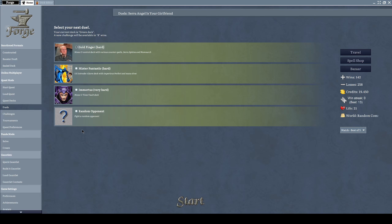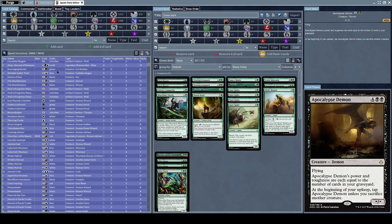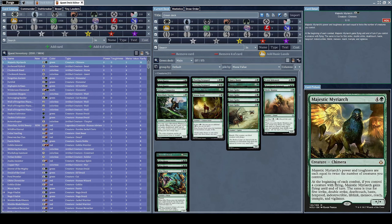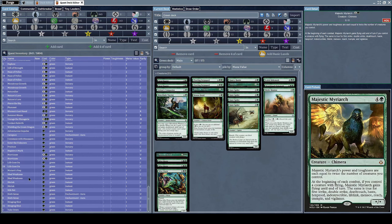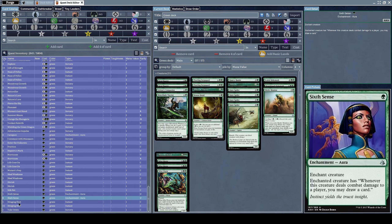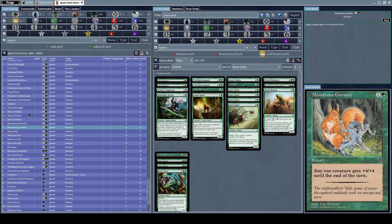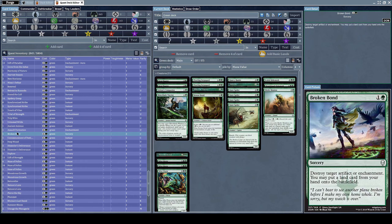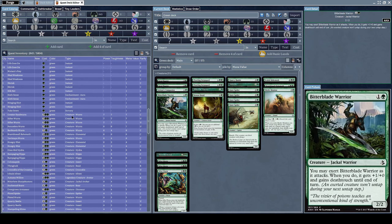That was an annoying opponent. I should have mulliganed when I only had a forest card in my opening hand. I held out when I shouldn't have - I should have mulliganed and gotten something immediately useful. Oh well, that's the way the dice roll sometimes. Let's refuel the deck. We only have 57 cards right now. Let's sort by power - I want the really powerful cards.